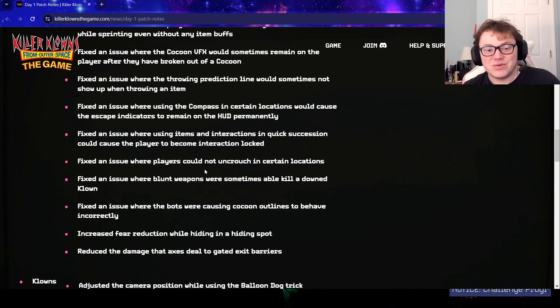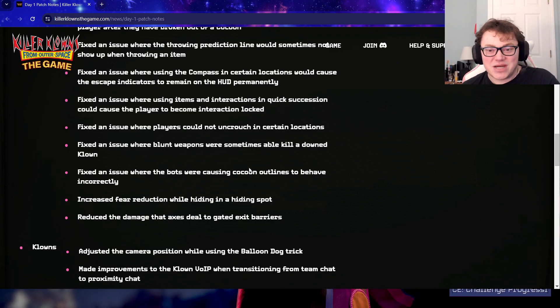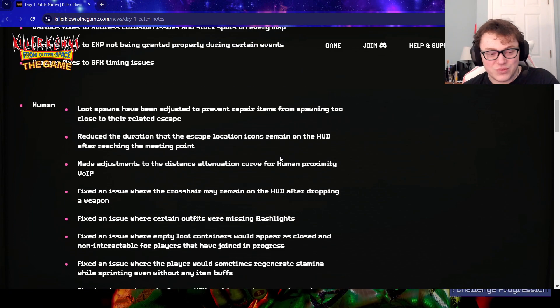They also updated bots a bit. They removed that cotton candy-like overlay that you would get constantly on your screen, which would reduce your sound and hearing — it was really annoying, so they got rid of that. They also nerfed how much the axe does to the exit gate, so it takes a few more than just one swing.